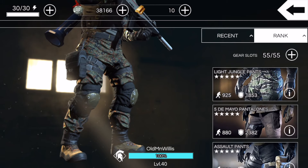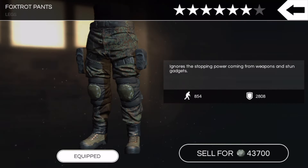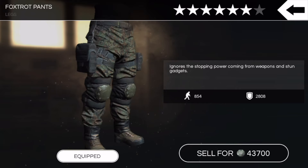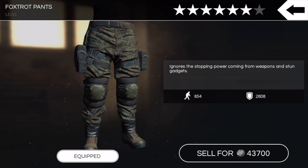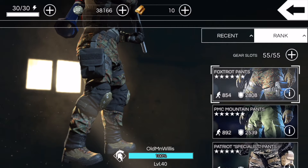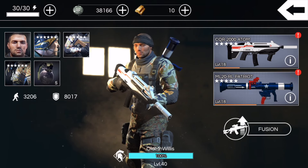And then my go-to favorite of all time — the five-star Salt Pants at 853 portability, and these have 854 portability so portability goes up by one, but protection goes up a little bit and it's the same boost. I like the look of these the best. Obviously these are the best for ignoring the stopping power coming from weapons and stun gadgets, so I usually fit those into almost every setup I rock. That wraps up all the gear I've accumulated since December of 2015.